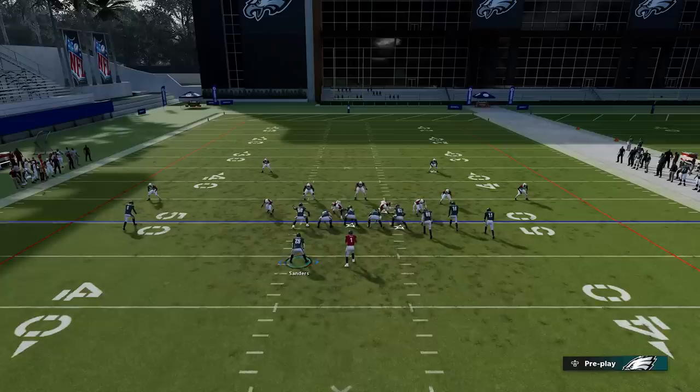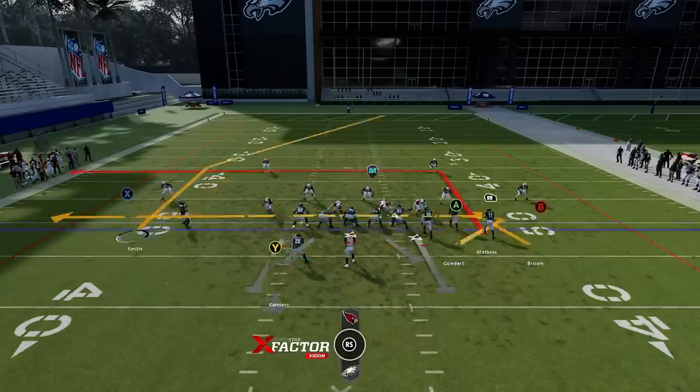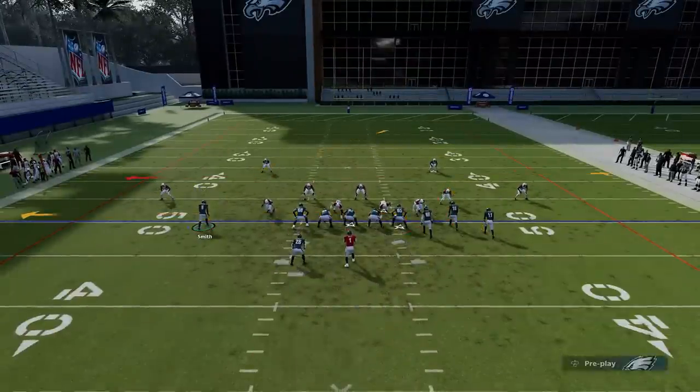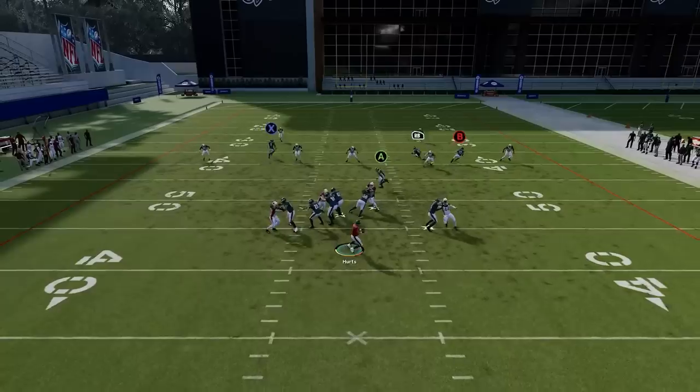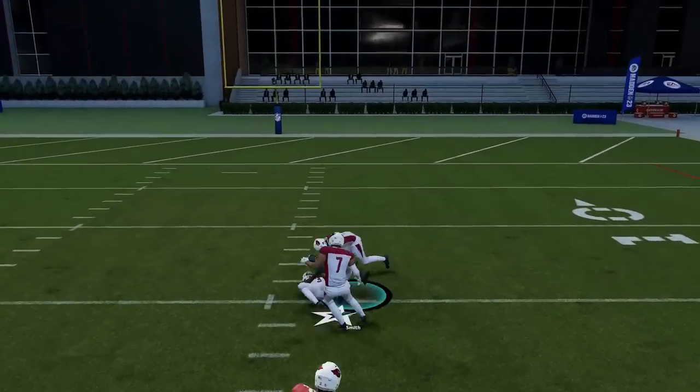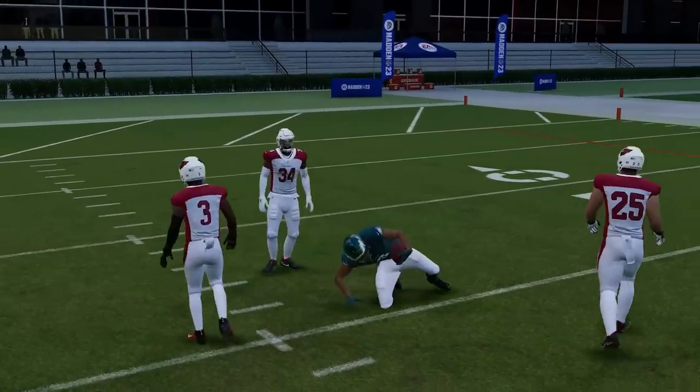Next up we got the Flanker Drive. Starting off with Cover Two — I'm going to motion this guy in, put the B route on a 10-yard out route, and put the A route on a drag for an easy check down. The X route here is going to get open right over the middle once he splits the safeties. It can be a good play — won't always be a one-play touchdown, but it's definitely a good play.